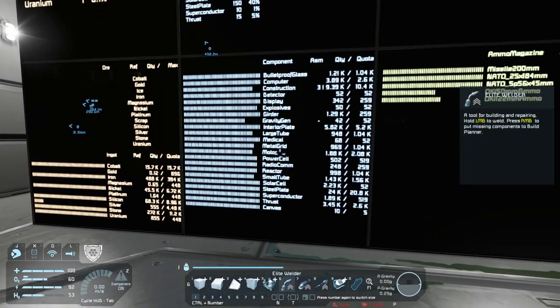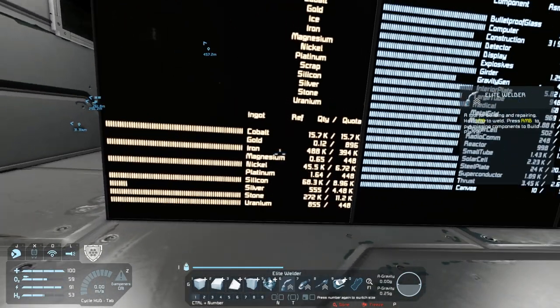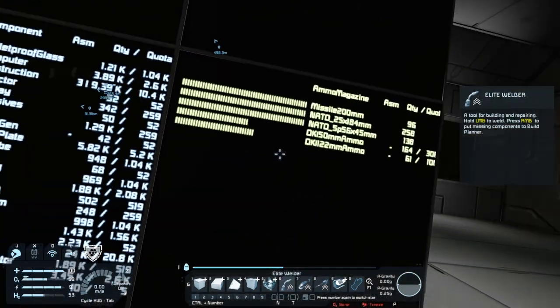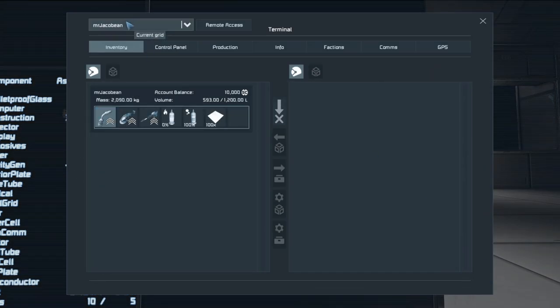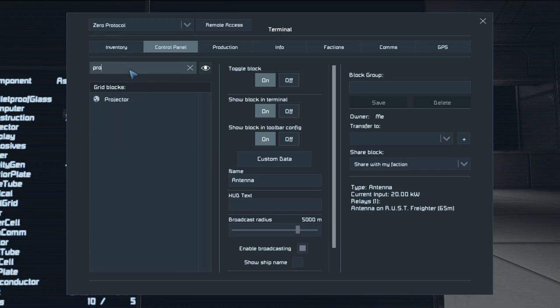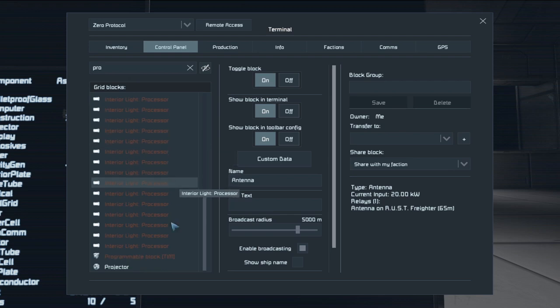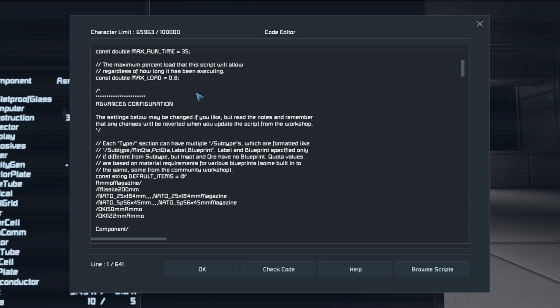We do have a good supply of materials at the moment, but our supplies when it comes to ingots is not as good. I did manage to make it so that the system will automatically produce the OOKI ammunition — you can go into the programmable block, hit edit, scroll down to the advanced configuration, and you can see all the categories.